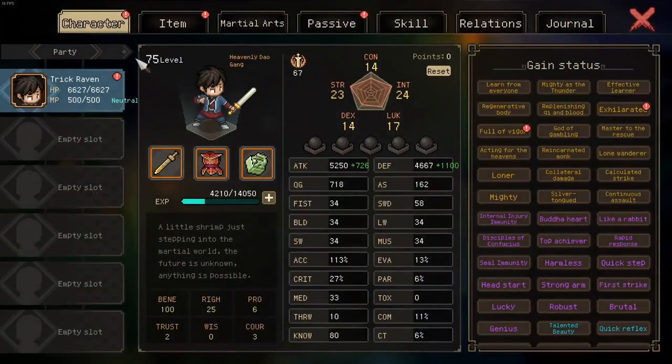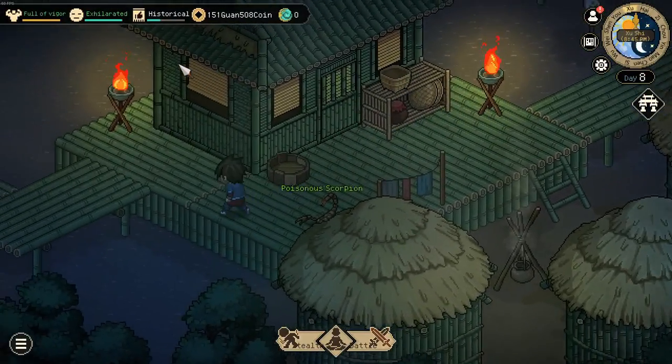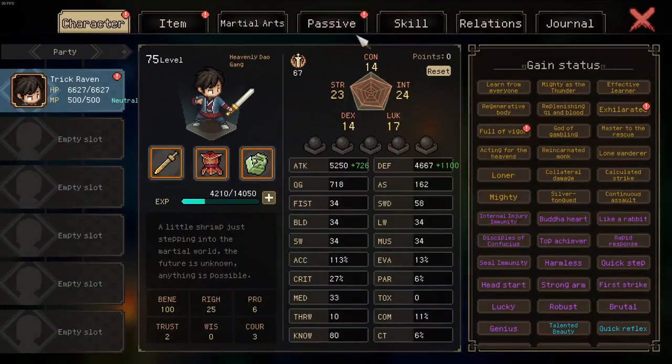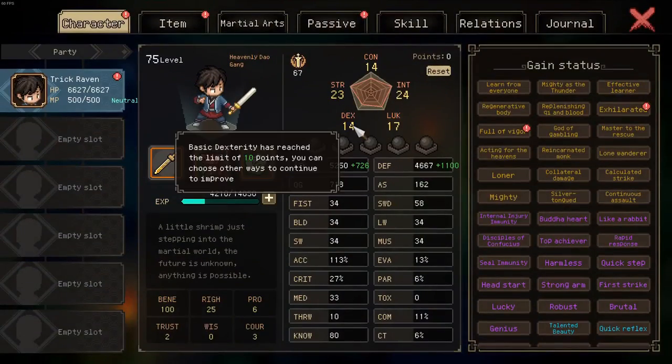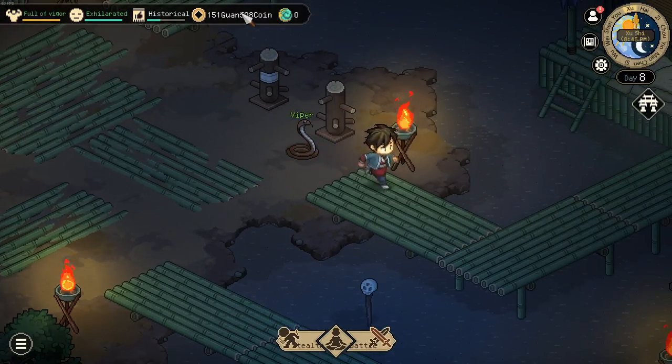Now this is done with a level 75 character, so you can see you don't need to be at level 100. You also don't need to have maxed out stats. In fact, you could put more points into decks to get even more action speed.